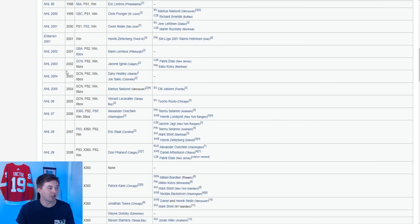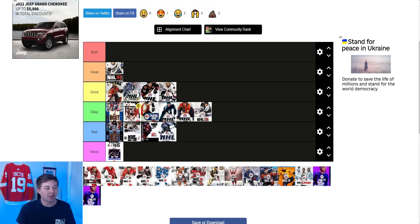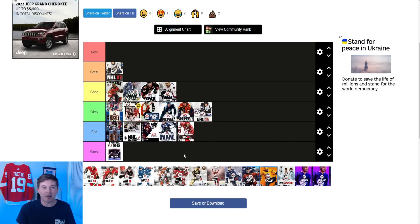Next up we have NHL 2008 — Eric Staal on the cover. This one I was never a big fan of, partly because I never owned this game, but also there's literally nothing going on in the background — it's just straight up white background. I honestly wonder if the artist forgot to add something before they shipped it out. Super super boring. It's not terrible but I would have it in the bad category.